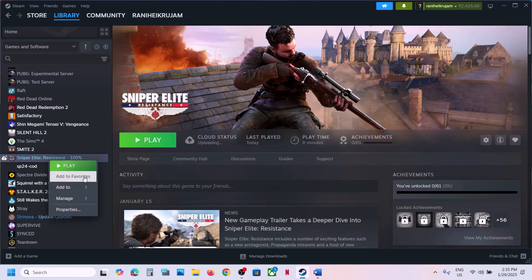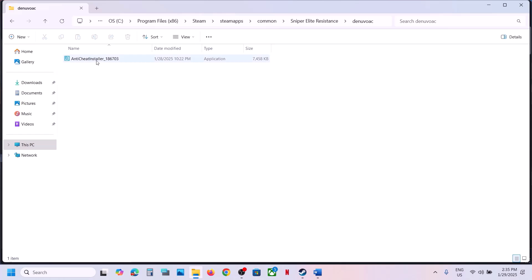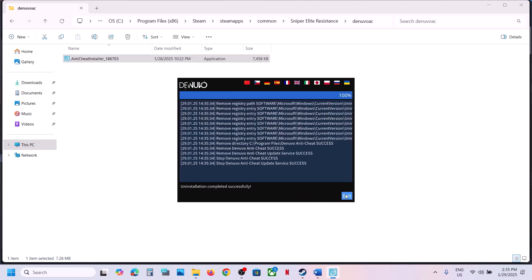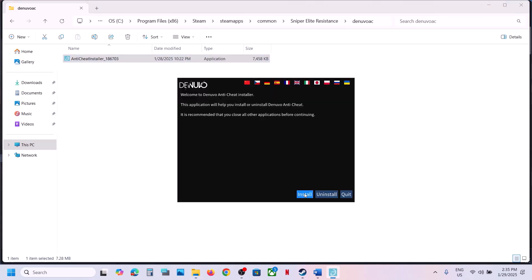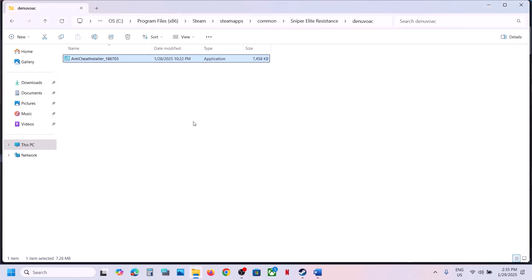You can also go to the game installation folder, right-click on the game, select manage, click on browse local files, open the folder, and then open the anti-cheat installer. Double-click, click yes to allow, uninstall it, exit, then double-click again, click yes to allow, click on install, accept, and then launch the game and check.